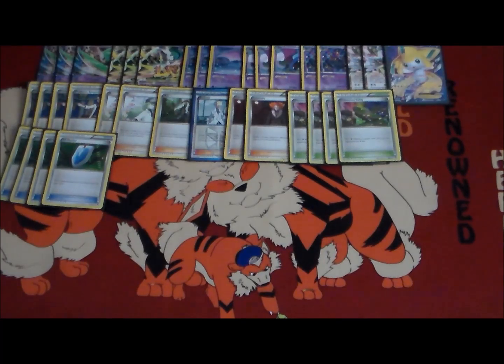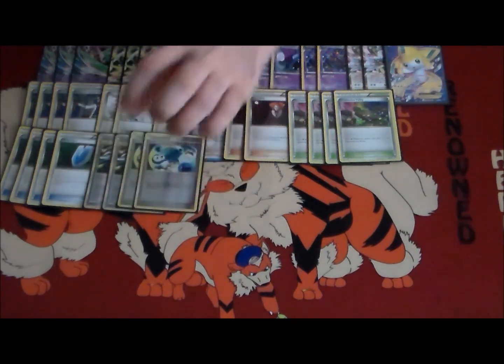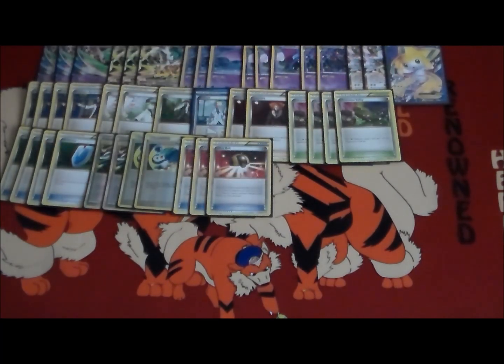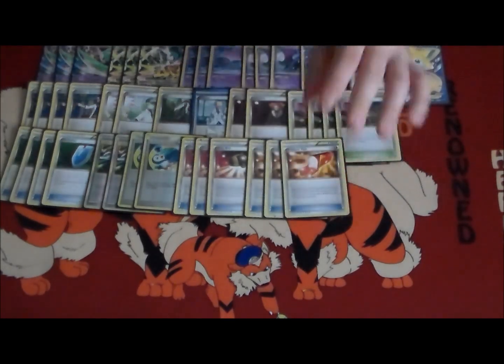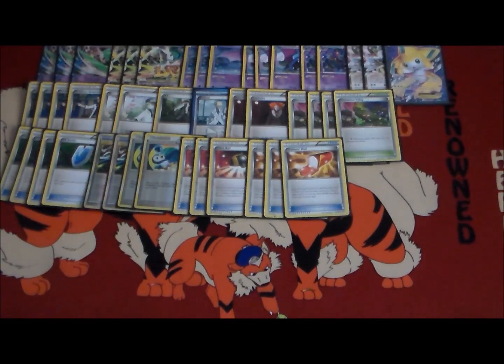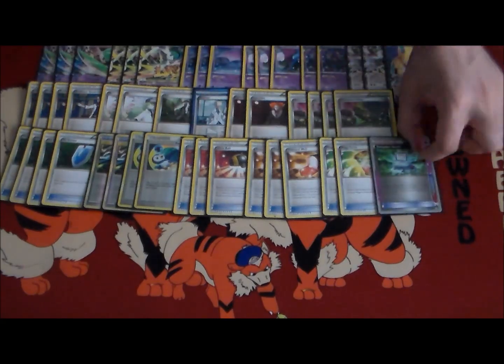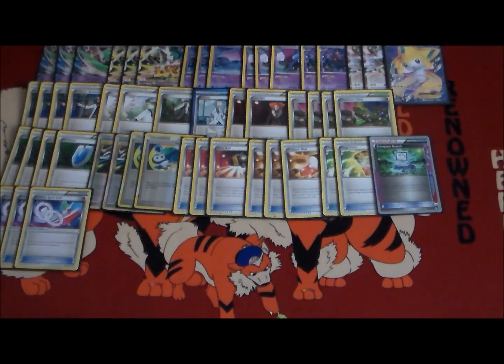Item cards: four VS Seekers to get back supporters. We play four Super Scoop Ups, just like AZ — curing damage to Gallade, bringing Bats, Shaymin, or Jirachi back to hand for reuse, or just using it as a switch. Three Ultra Ball to search Pokémon out. Three Trainer's Mail because the card is just ridiculous and I feel like just about every deck should be playing it right now. Only two copies of Mega Turbo — that card can really clog up your hand early game, and with Gallade only needing two energies to attack with the Stadium out it's a little easier to charge up, but still running two copies because it is that good. One Computer Search to get whatever you need. Three Gallade Spirit Links to Mega Evolve and not end your turn.